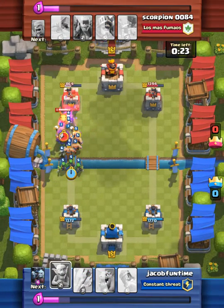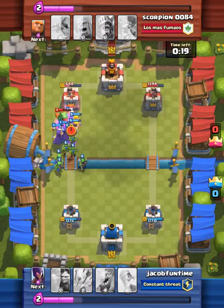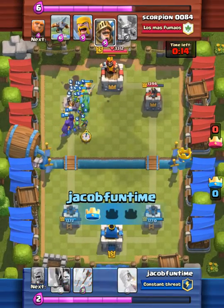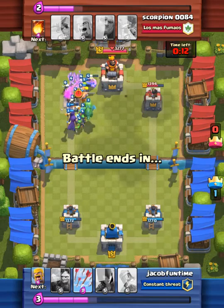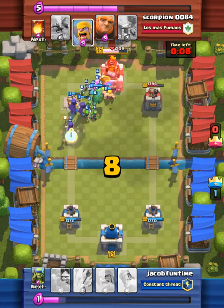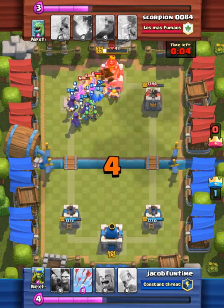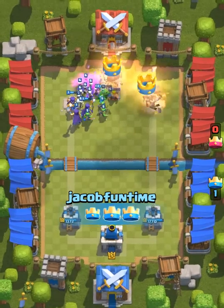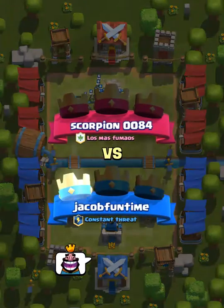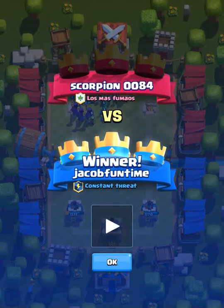I'm going to drop off my spear goblins. He dropped off his baby dragon — we took that out with ease. Then we're going to take out his king tower. We're going to drop off our dragon. And again, we have our witch. So we're going to drop off three witches, guys. That's right, three witches. The power of the three witches — they give you three crowns.